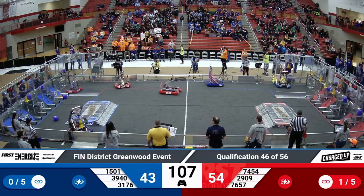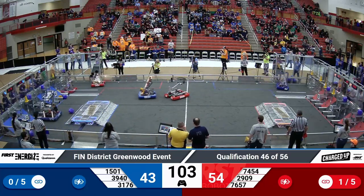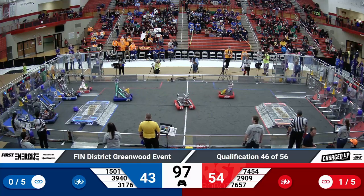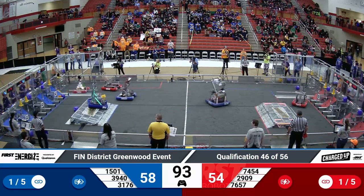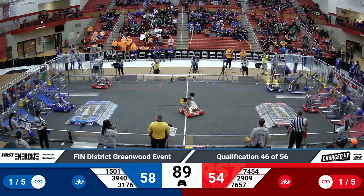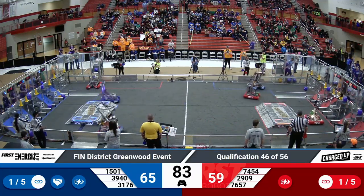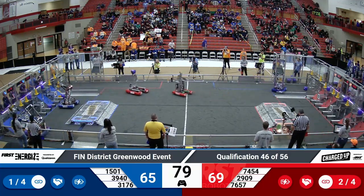1501 is attempting to get a cone from their human player station, and so is 7657. 3176 is going for another high-node cone, and they are successful with that attempt. And 1501 is also successful with a high-cone placement. 7657 is looking to start another link for their alliance. 3176 is going back to place another cone, looking to make their third link.